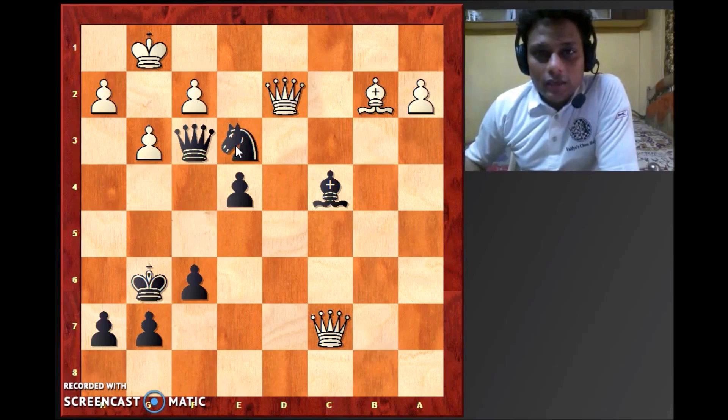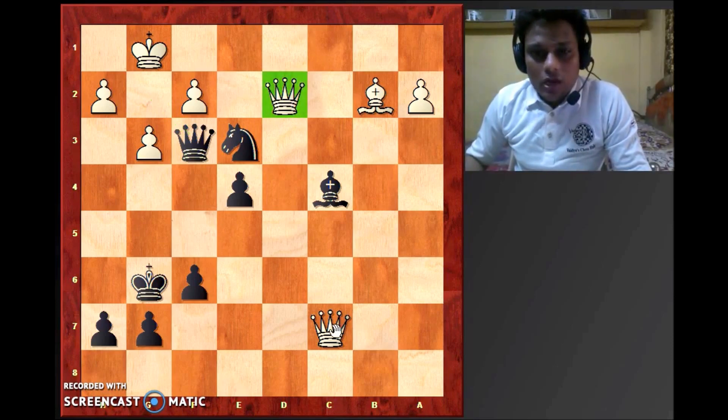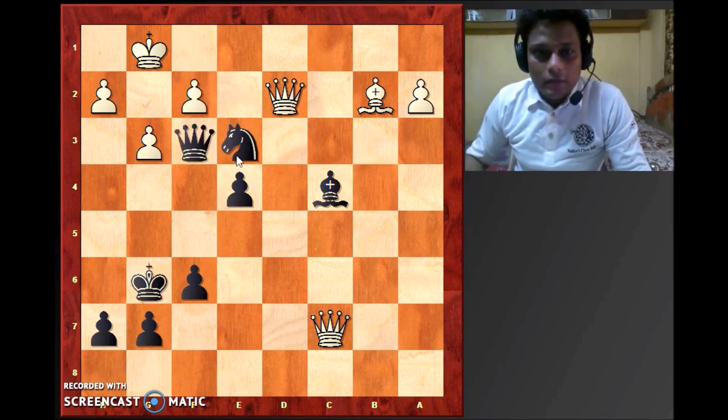The idea is that black now threatens queen to g2 mate. You would notice white has a couple of queens on the board, but the point is they are not well coordinated, so they really cannot give a good check. To stop this threat, if white recaptures with the pawn, then you would have queen f1 — checkmate. I'm sure you saw that.